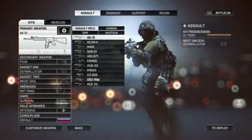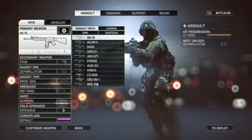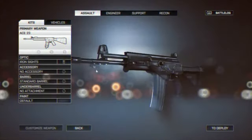In this commentary I'm going to be looking at the weapons, specifically the attachments. You can already tell there are a couple of new weapons like the SAR-21, the CZ-805, and the ACE-23, but with that comes the loss of the AN-94 and the F2000 moving on from Battlefield 3 to Battlefield 4.